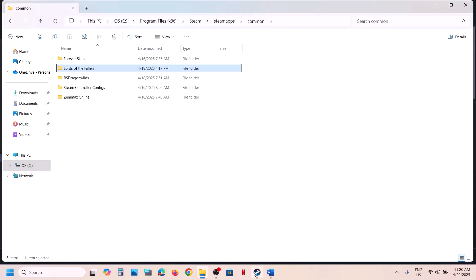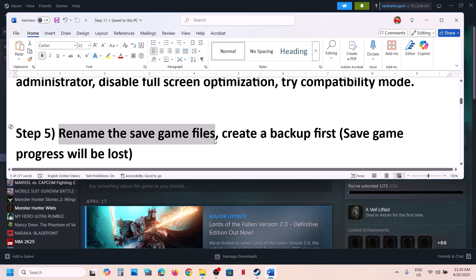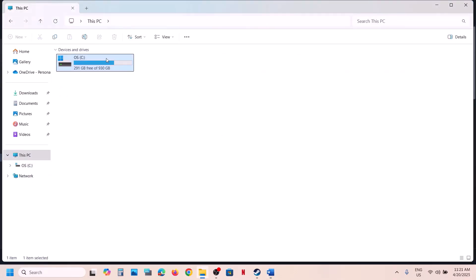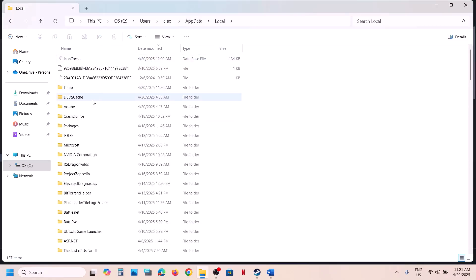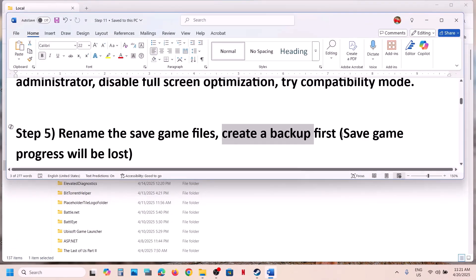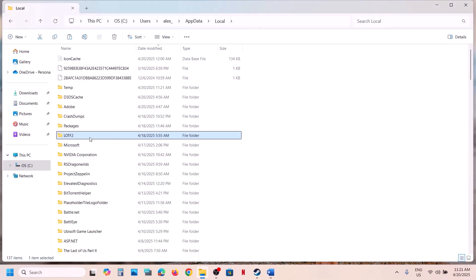The next step involves the save game files. First create a backup: open File Explorer, go to This PC, open the C drive, open the Users folder, open your username folder. If you don't see AppData, click View at the top, click Show, and enable Hidden Items. Open AppData, then the Local folder, find the game's save folder. Copy it and create a backup, because renaming it will cause you to lose all game progress. Right-click the folder and rename it with '.old' at the end, then launch the game and check.